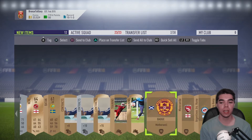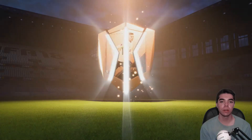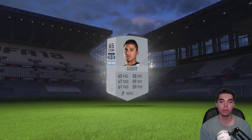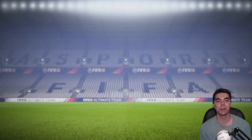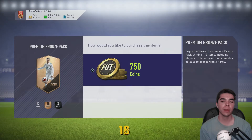We just got back-to-back silvers. CDM Godoy — Argentine. Honestly he doesn't look that good at all, looks like a bronze in terms of stats. His passing is alright, balance okay, aggression is pretty high, but I'm not sure I want that when he only has 46 strength. We're going to do three more packs.